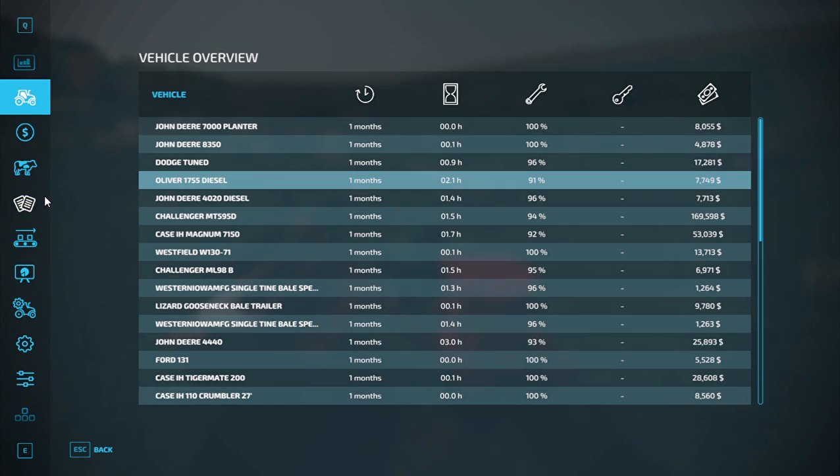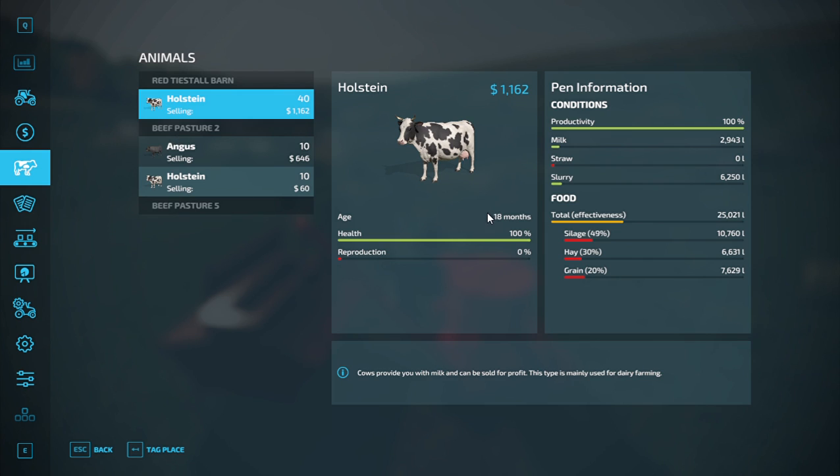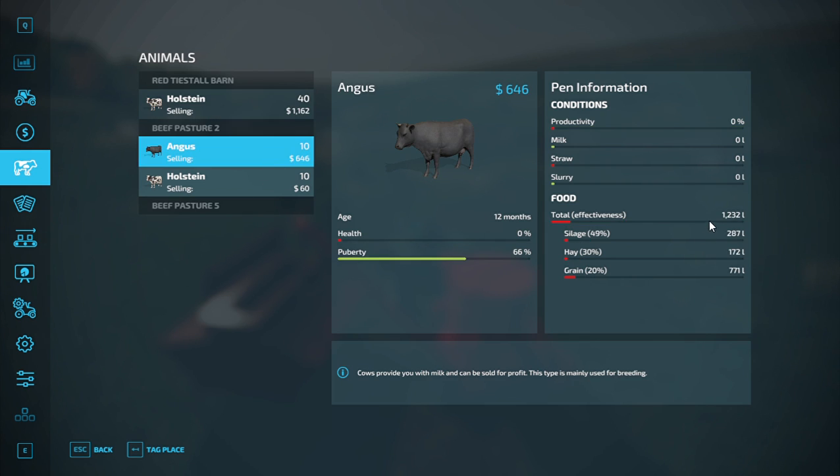Then we go into our cows, click on the pasture, and you should see the numbers jump up just like it did. When it jumps up to total effectiveness, it's also jumping these up down here — this is actually the production weight. It's going to help you with everything, get the productivity and health up. It acts the same as TMR did in the base game, it's just a different way of making it.